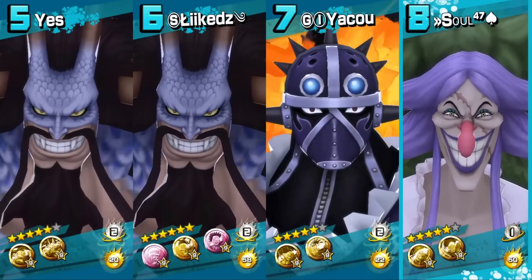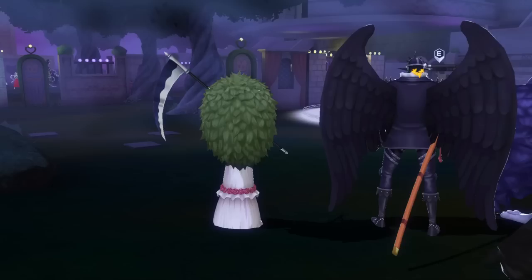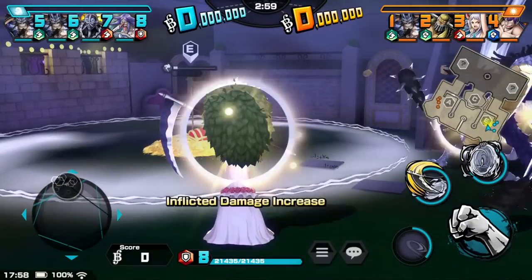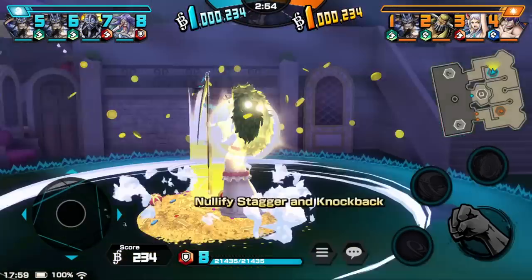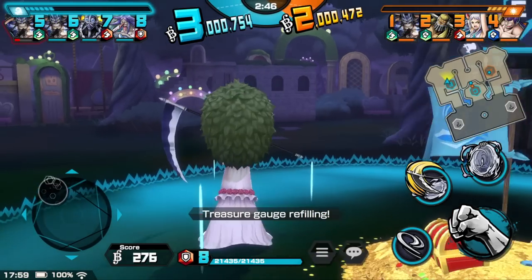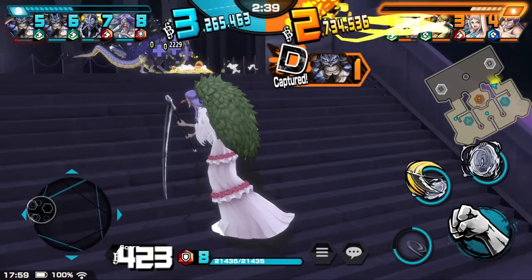Alright, here we go in Thriller Bark. This is already a crazy map as it is with the map being split in half, as you can see on the mini map. Combined with her Kanju rat trait, she's gonna be annoying on this map — I can just tell. Side note: that green thing on her — is that a coat? I think the purple is her hair and the green thing is like a coat, like Doflamingo and stuff. Y'all tell me.